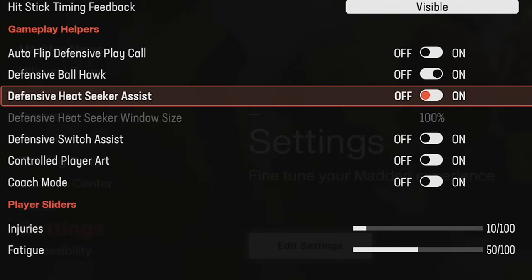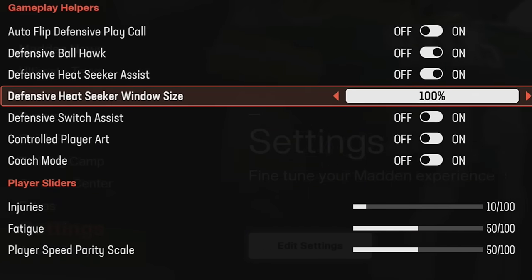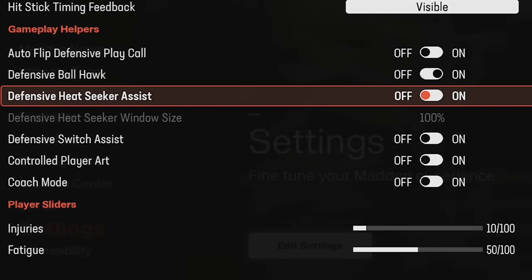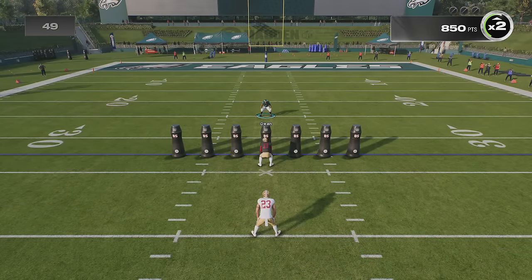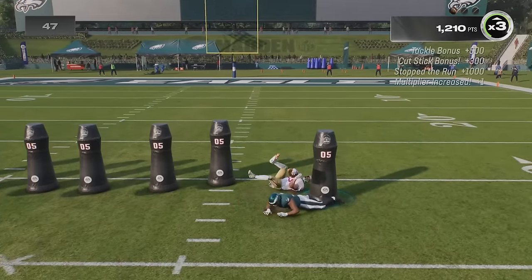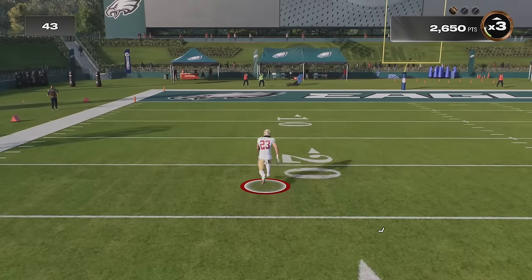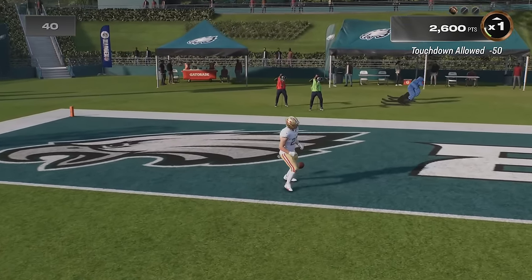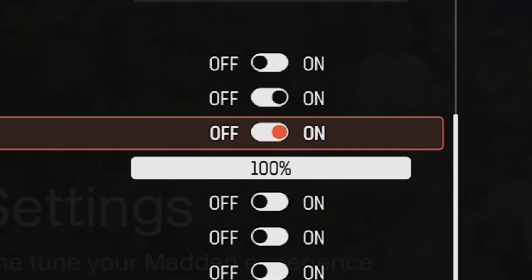Defensive heat seeker assist is something I brought up a lot in College Football 25 — I definitely think you should have this on. First we'll test with it off. I don't have the best matchup with Christian McCaffrey versus N'Kobe Dean, but let's see what we can do with no assistance from the gameplay helpers. I feel fast and smooth but expect a lot of missed tackles. We ended up with a good score: 52,000 and gold.